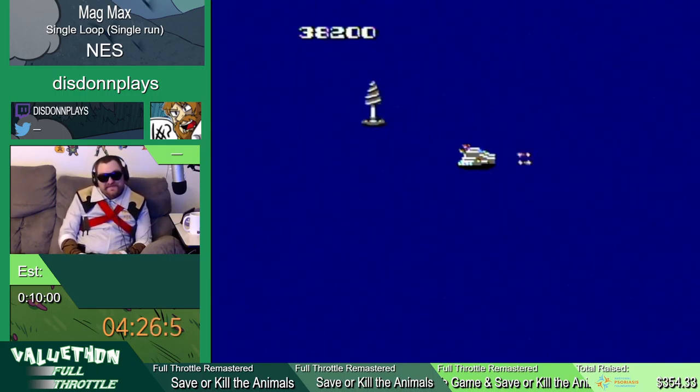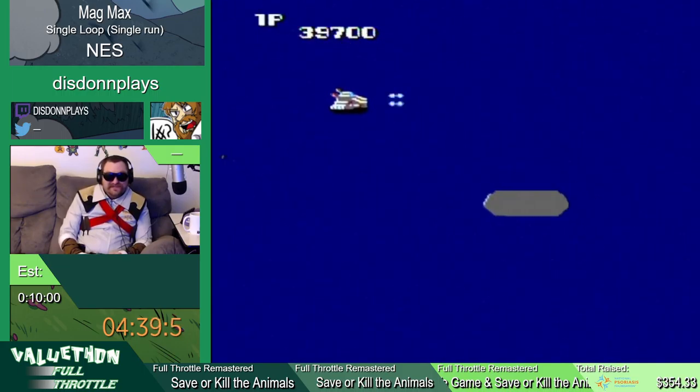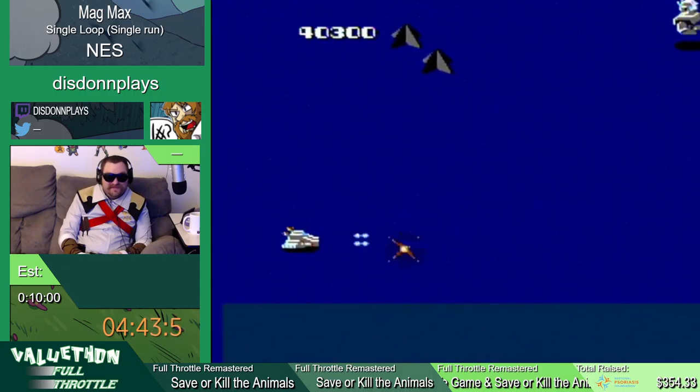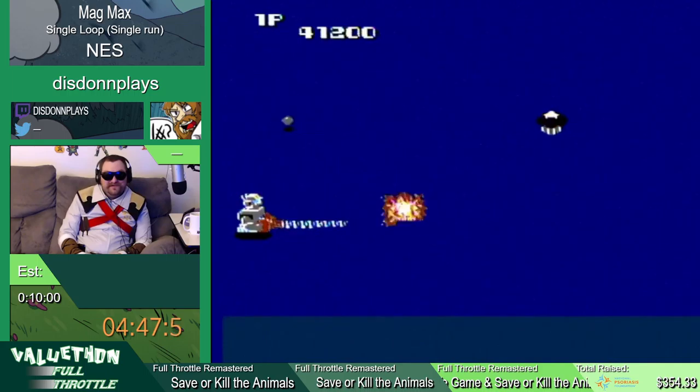You can't tell where you're at, which is real fun — especially with these things that literally come out and look almost like the background. We've got these weird sea slug things that are shooting at us, and they're literally the same color as the background. Hooray.